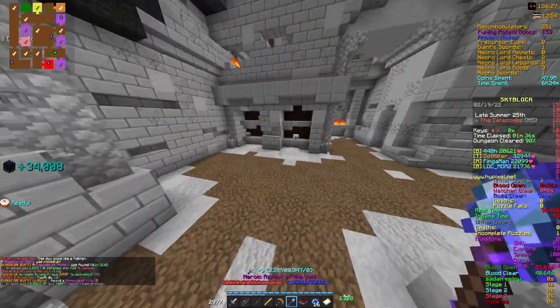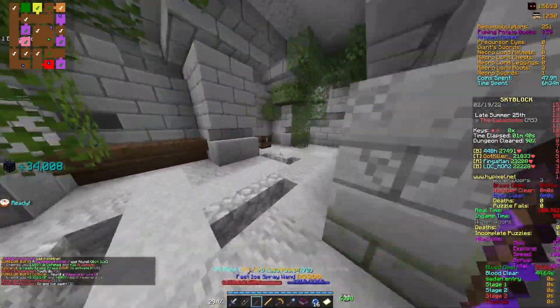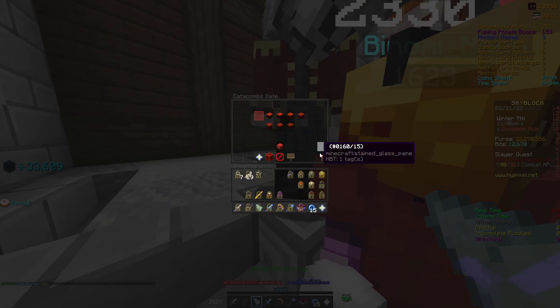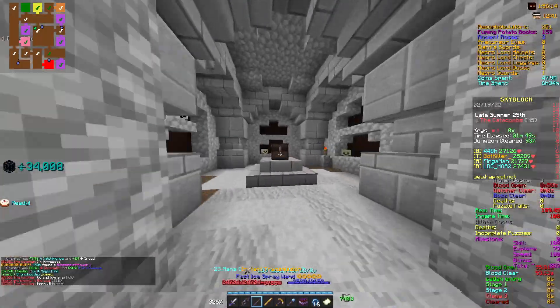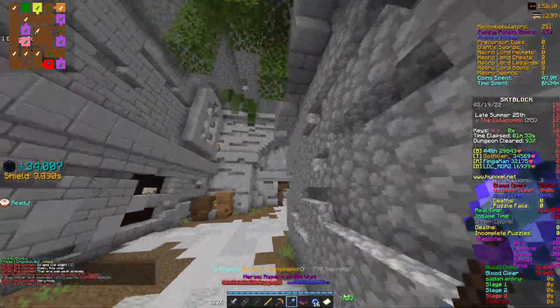Tip number six: playing master mode. Master mode has been out for about a year now, and many players of lower catacombs level make the mistake of playing too much master mode. Although master mode gives more XP than floor 7, it hinders your progress by making you improve less. There are fewer rooms and fewer runs required per level, which means you play dungeons less and it'll be much harder to find good parties at higher levels.